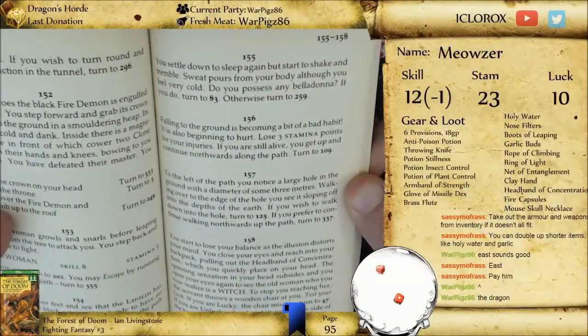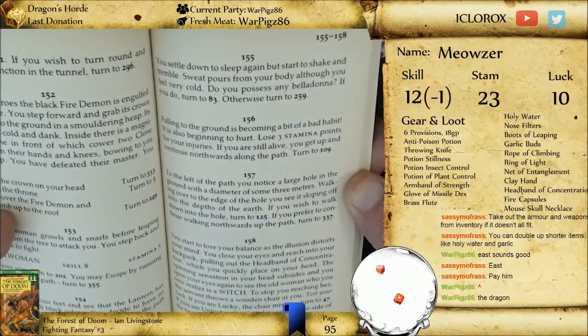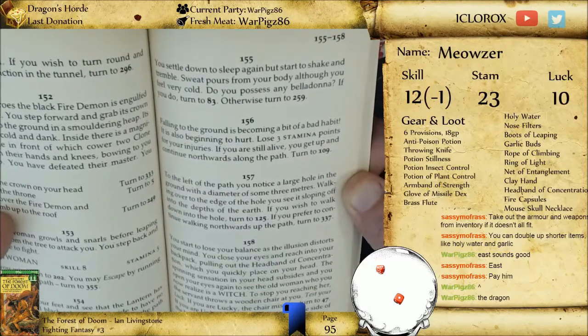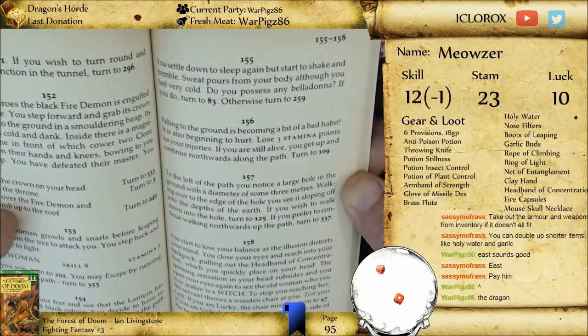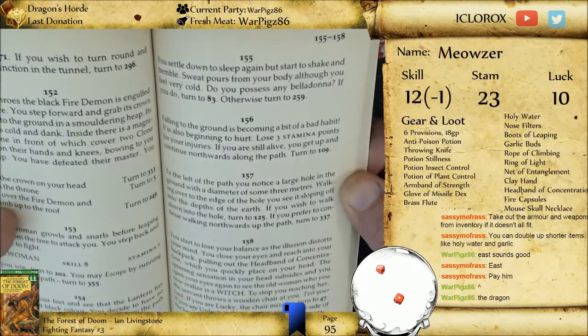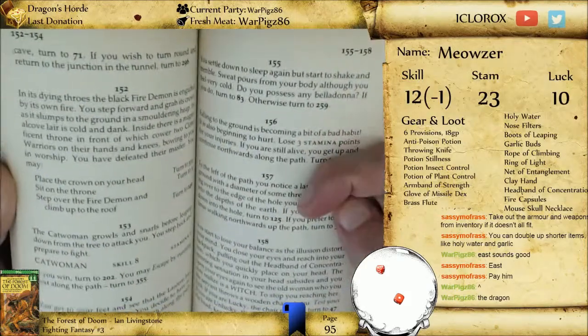To the left of the path, you notice a large hole in the ground with a diameter of some 3 meters. Walking over to the edge of the hole, you see it sloping off into the depths of the earth. If you wish to walk down the hole — yes, why not? If you prefer continuing the path northwards — yeah, totally, you want to take a trip down a hole, right? What could possibly go wrong?